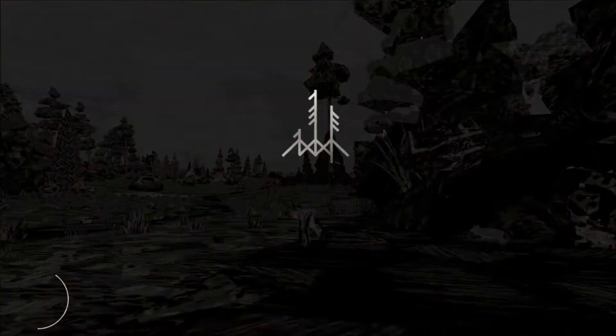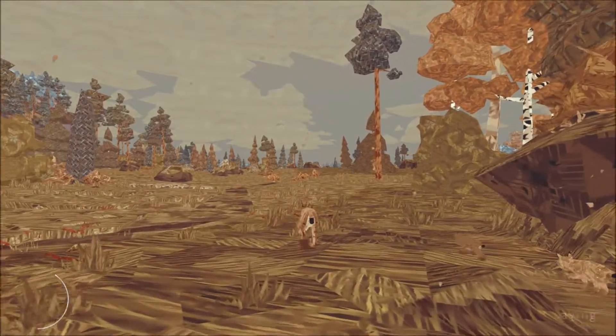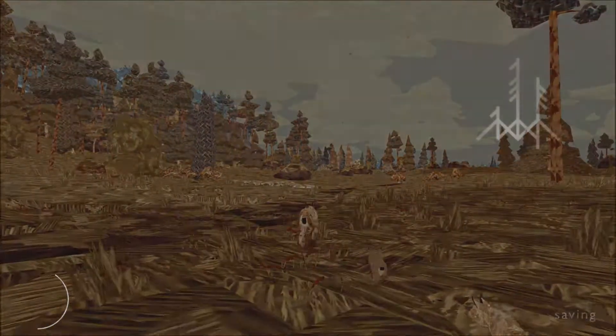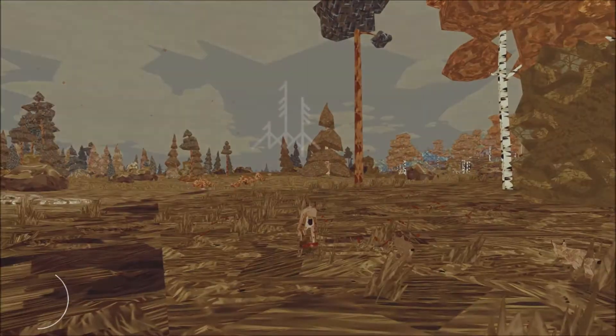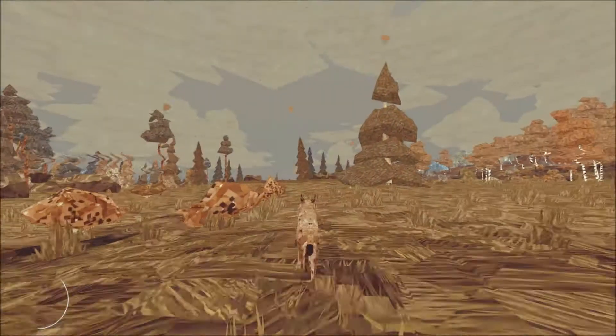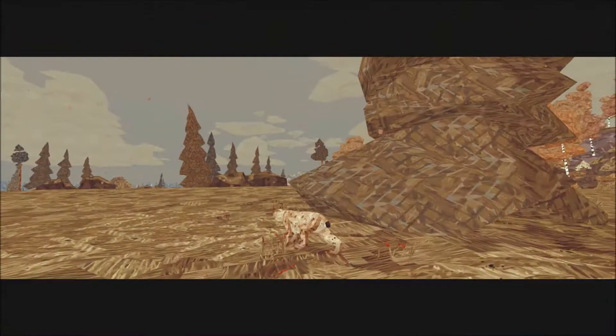We're going to keep moving. You'll move up to bigger and better prey eventually — you'll take down deer with your lynx family. We're moving out into an area where I don't see any food, which is kind of bugging me. We're going to move a little bit faster. Maybe there's nothing around here.